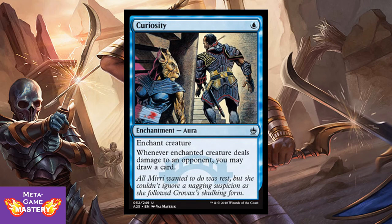And Curiosity — this card combos with everything under the sun. It's only 1 blue mana, enchantment aura. Whenever enchanted creature deals damage to an opponent, you may draw a card. This card is going to get you so many cards in the right build — especially on evasive creatures, pinging creatures, in conjunction with Horseshoe Crab and that equipment we talked about earlier that lets him ping or shock people. This is just going to get nuts so fast.